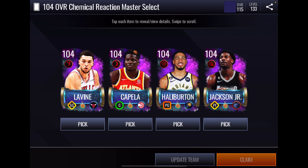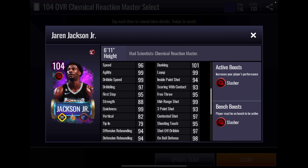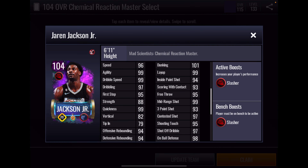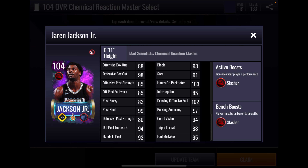Our final card is power forward Triple J — Jaren Jackson Jr. He has a plus four slasher boost to position. Athleticism stats start off looking pretty good: 96 and 99 speed and agility, 99 quickness looks good too. But he's a power forward, and strength and vertical are lacking big time. Rebounding at 94 and 94 is alright. 88 and 98 box out. Inside offensive game looks good, particularly his dunk. Perimeter shooting for a power forward looks very good. 98 on ball defense — now we're talking. 93 block is a little low, but 91 steal and 103 hands — he's got very good overall defensive stats. Decent playmaking stats.